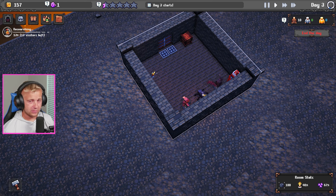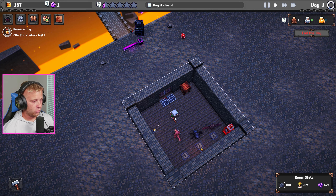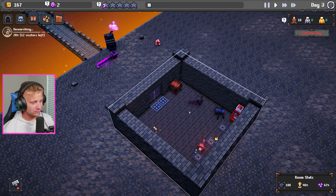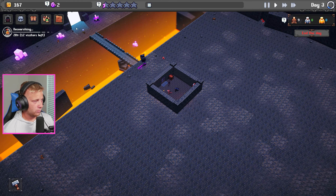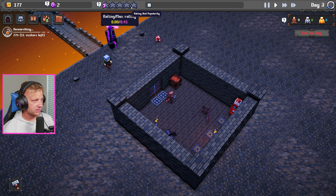Now we don't just have Mr. Spooderman. We got more people coming in but still a low rating. Oh they took damage right away from the traps — we got another soul there. This is interesting, I like this. I like the little traps we've got going on. Here comes the next guy coming in.